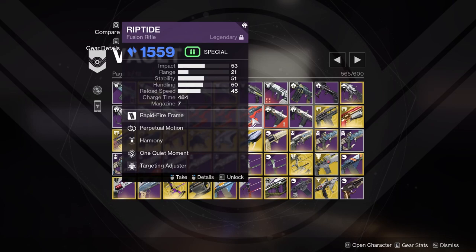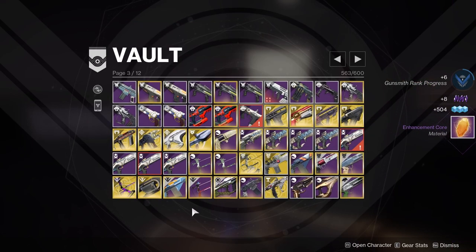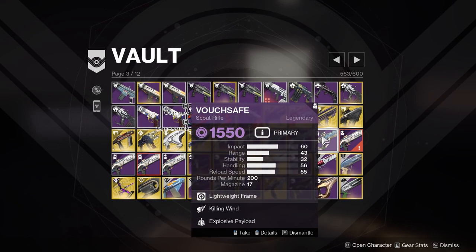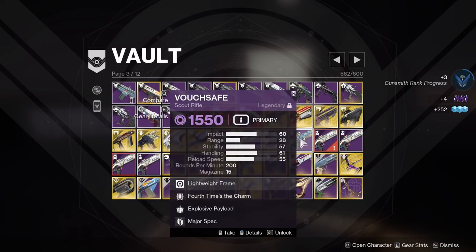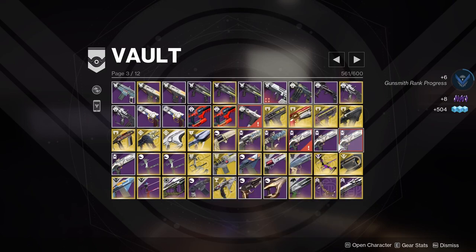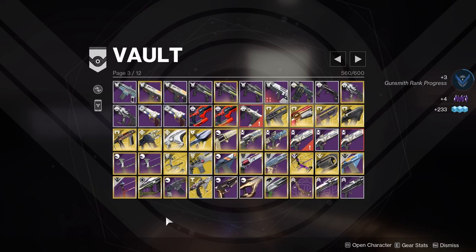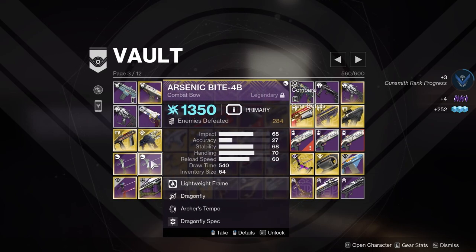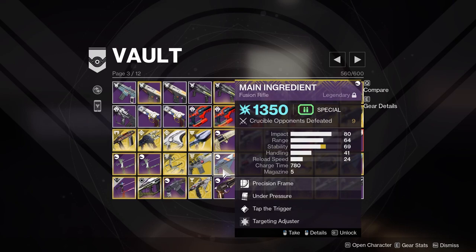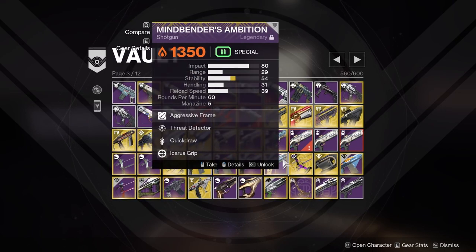Feeding Frenzy Successful Warm-Up, Perpetual Frenzy — I don't know why I masterworked that, not very good actually. Perpetual Harmony — I'm kind of down on Harmony these days. Well-Rounded Rampage — don't like this archetype. Outlaw Dragonfly Nation of Beasts — gotta keep that. Outlaw Dragonfly Waking Vigil — gotta keep that. Outlaw Explosive Fourth Time's a Charm, Explosive Killing Wind — I'll kill Killing Wind there. Just doing the Outlaw one, that's all I need. Lead from Gold One-Two Punch, Dual Loader One-Two Punch — Dual Loader got buffed. Oh, that's just a red frame — that's why I have that in there. Lead from Gold Demolitionist.